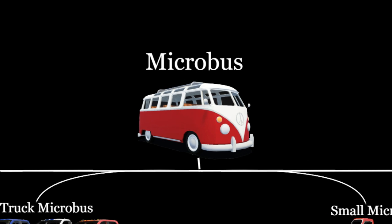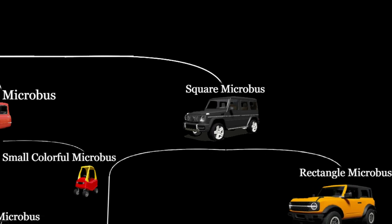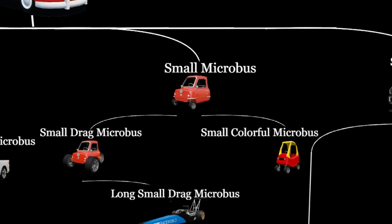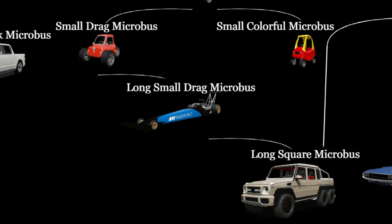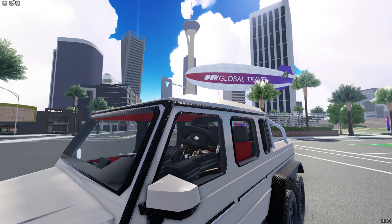First off, we start with the microbus, which then evolved into the square microbus. But it doesn't just end here — we branch off into another area called the small microbus, which then splits off into the small drag microbus and the small colorful microbus. The small drag microbus goes into the long small drag microbus, which then goes into the long square microbus, which is the car we're using right now.